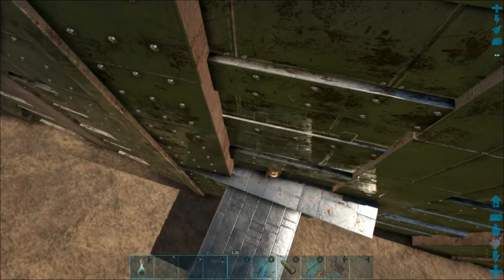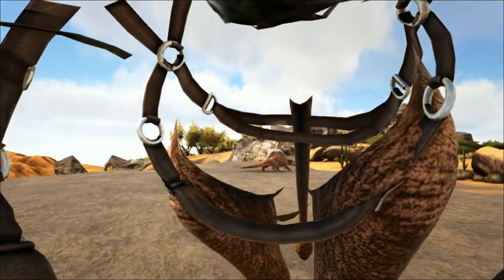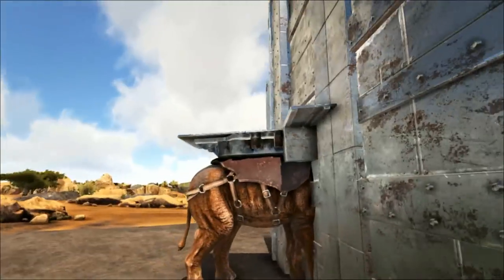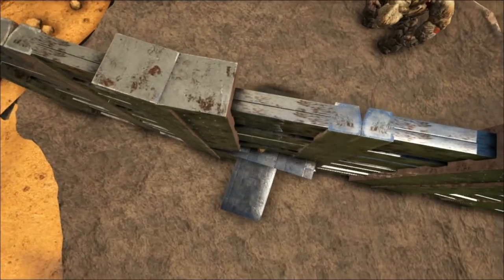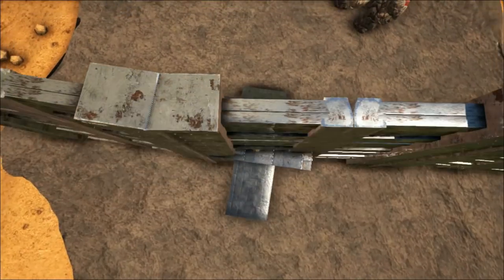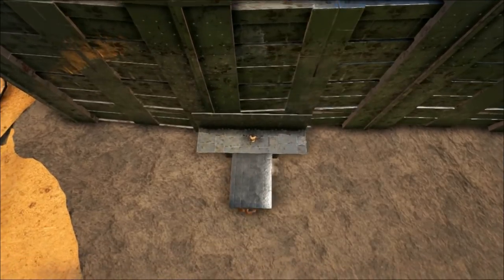Then you just wait for a couple of seconds to make sure the golem gets off of your ramp. Because if you pull out and it's still on your ramp, it comes out with you. Okay, it's off — good stuff. See how easy that was.